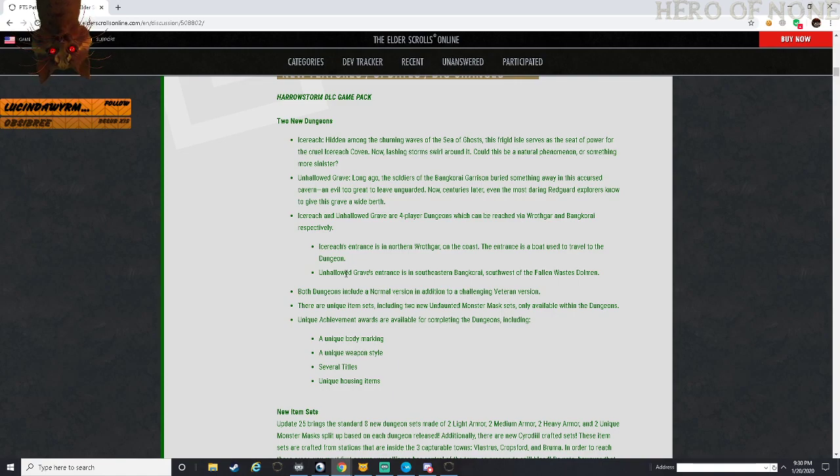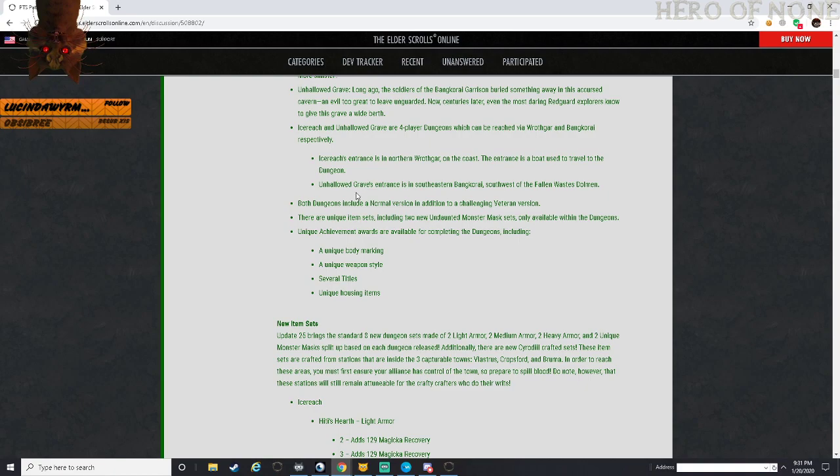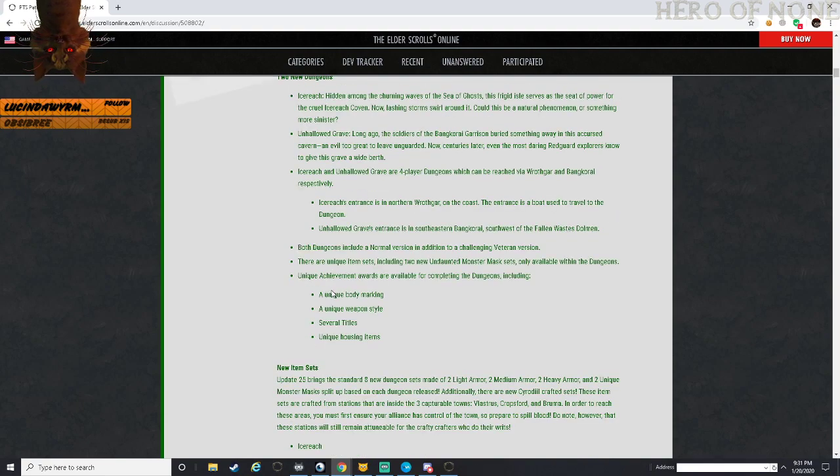Icereach is hidden among the churning ways of the Sea of Ghosts - a frigid island serving as the seat of power for the most cruel Icereach Coven. Lashing storms swirl around it - could be a natural phenomenon or something more sinister, probably something more sinister. Unhallowed Grave: long ago, sources of a garrison buried something away in an accursed cavern - an evil too great to leave unguarded. Two new dungeons with normal and veteran versions, unique item sets, monster helms, unique achievements, body markings, unique weapon styles, new titles, and unique housing items. We're going over a total of six new sets and three new crafted styles - they actually added crafted sets for PvP.